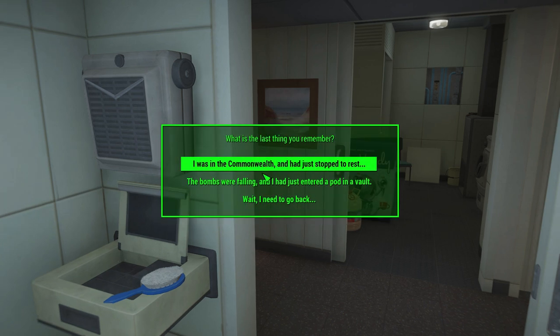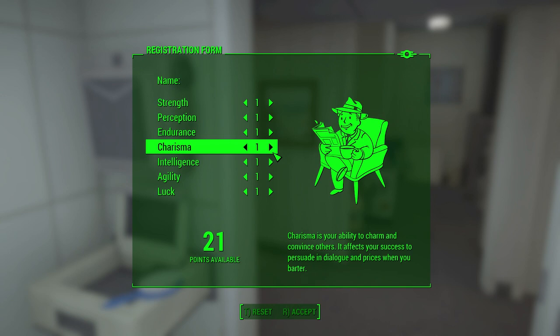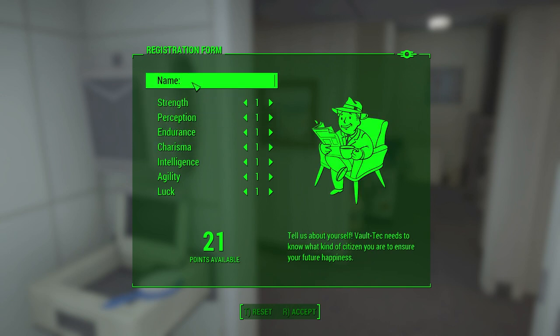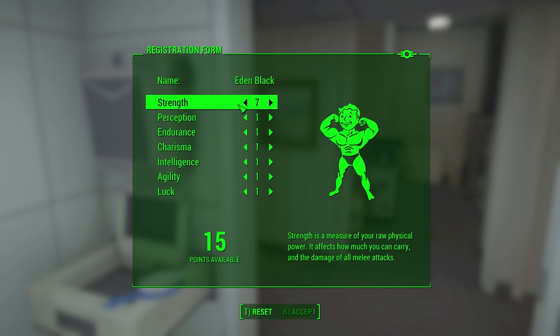What's the last thing you remember? I was in the Commonwealth and had stopped to rest. Okay, so of course we've got our special stats. Eden Black — sure, why not. Okay, so Eden Black. I'm going to set the stats.